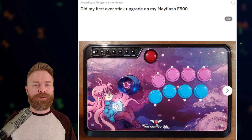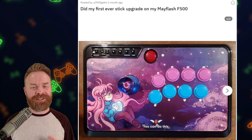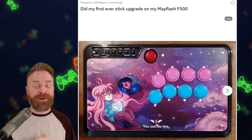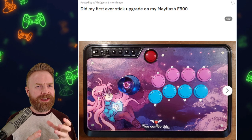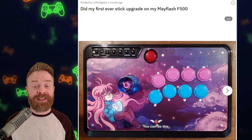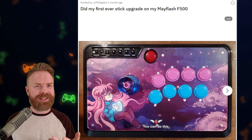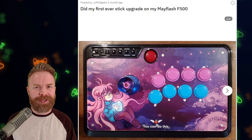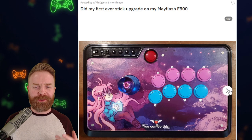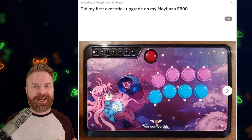Here we're spotlighting a first timer. They have a Mayflash F500 and they've done some customizations. I love the Celeste theme here. The buttons go along with the theme very nicely. The ball top that is kind of a translucent purple-blue makes a lot of sense. This is a really nice theme overall, and it ties in nicely with Skyline, the Nintendo Switch emulator on Android, considering they have Celeste up and running at 60 frames a second. For a first-time mod, this turned out very clean and very nice.